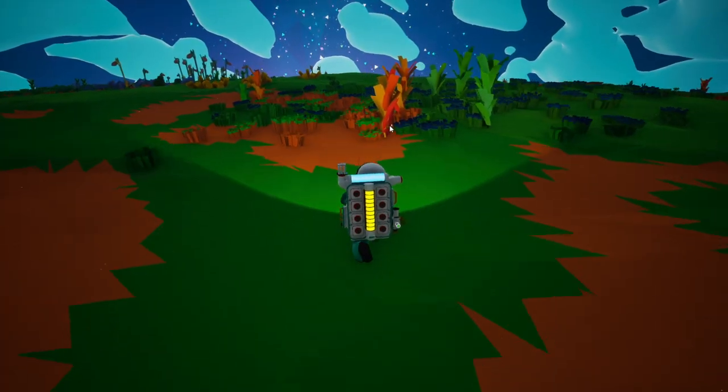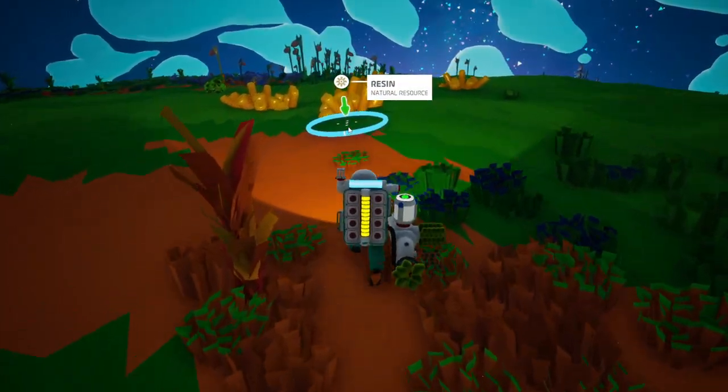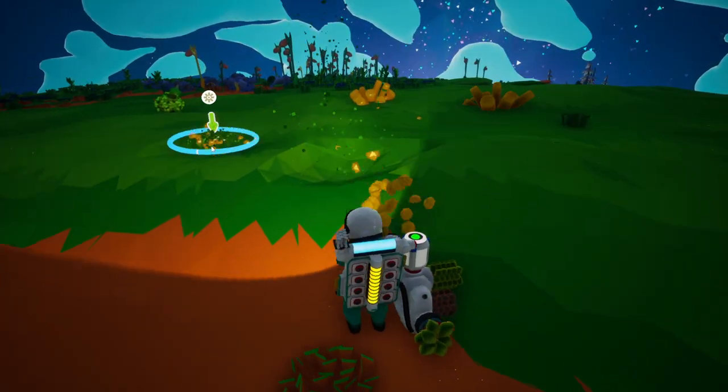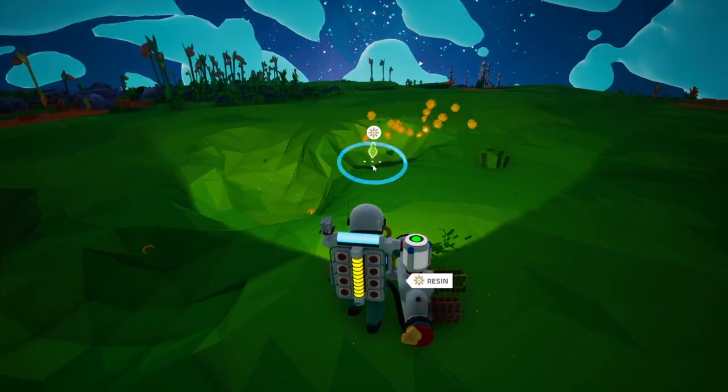I'm going to show you how to find and get soil in Astroneer. The first thing we're going to need to do is make a small canister. We're going to need some resin. This here is resin, so I'm just going to mine some of this up.